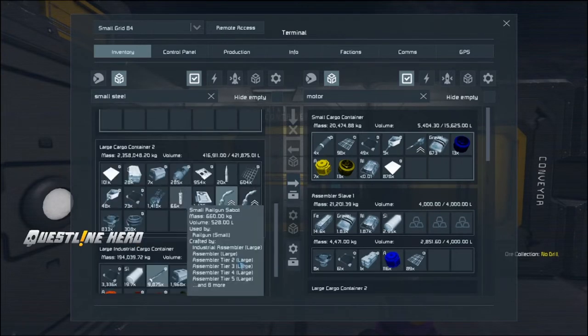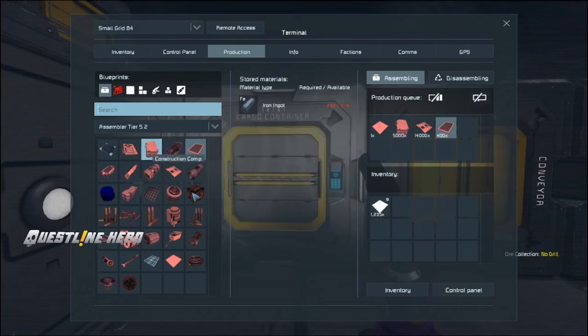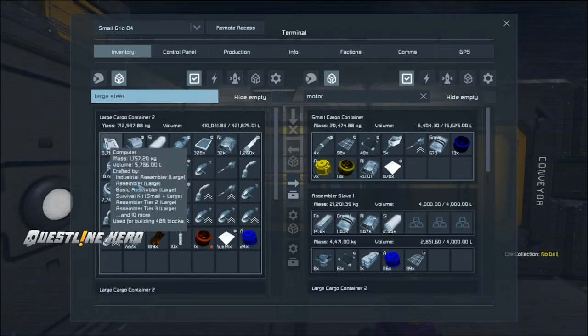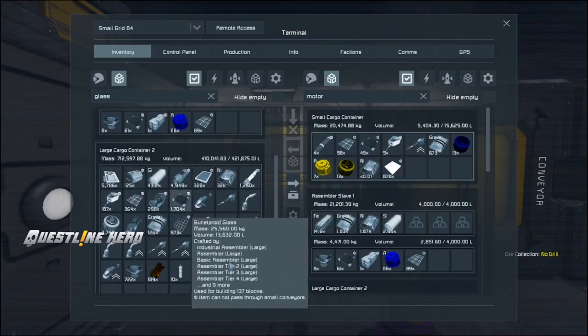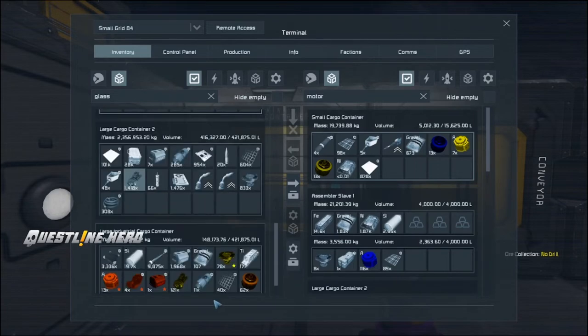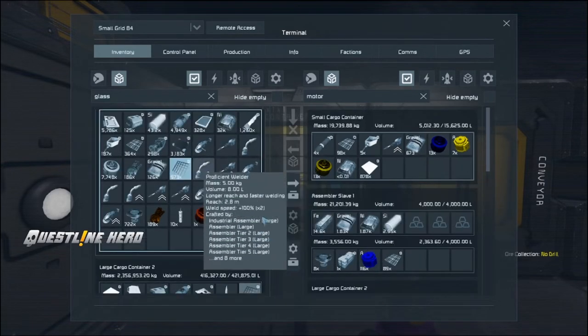Large steel tubes — we need 2,900, let's call it 3,000. Checking: there's 5,000 right here, so that's more than enough. Bulletproof glass — we need about 2,200. We've got 1,700 in one container, 1,800 in another, and 3,300 in yet another — so we're well over, more than enough bulletproof glass.